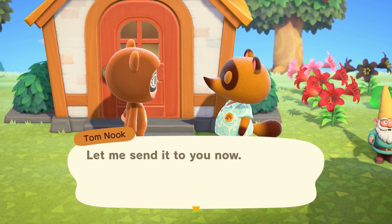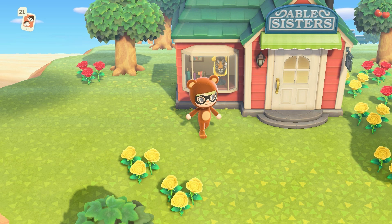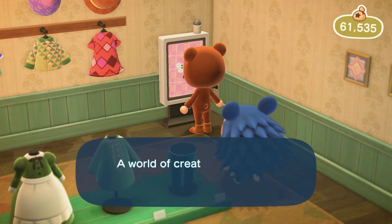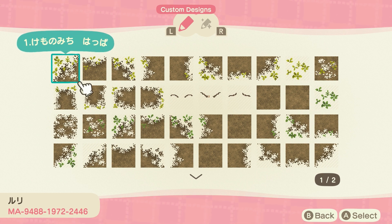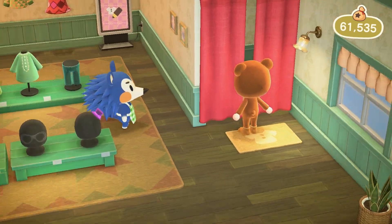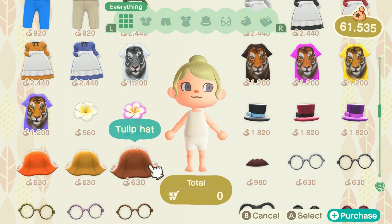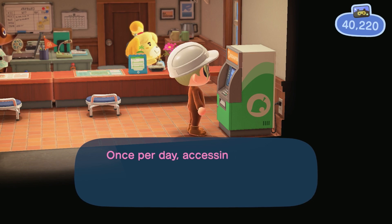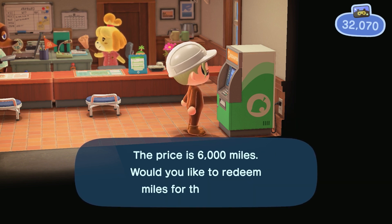And here we go - the terraforming tool! Paths - I mean rivers and cliffs too - but seriously the paths are such a priority right now. And here we are at the Abel's Sisters shop, it looks so cute. Let's head right in and get some paths downloaded. For a cottagecore island I want something really natural - that iconic dirt path is our best bet. If you want the code for this path I'll leave the creator code in the notes below the video. Let's also get the custom path design permit from the ABD for $6,000 for cliff construction and another $6,000 for waterscaping.